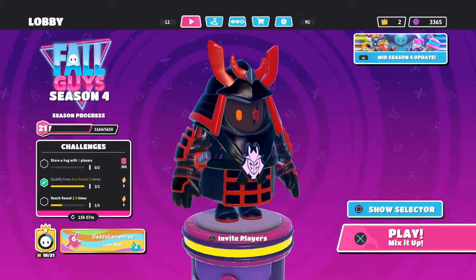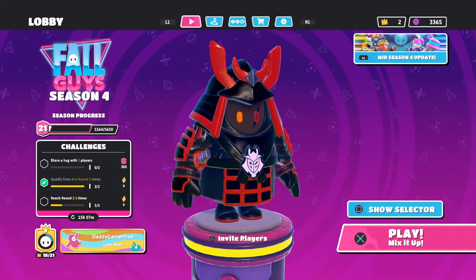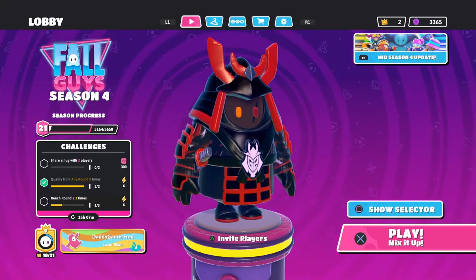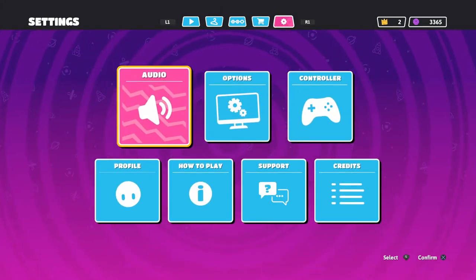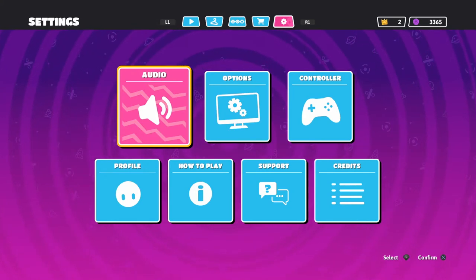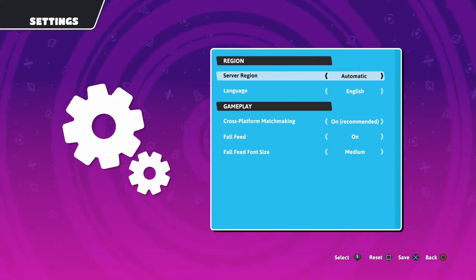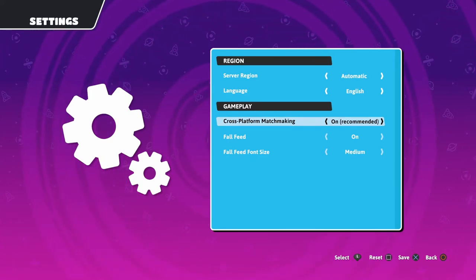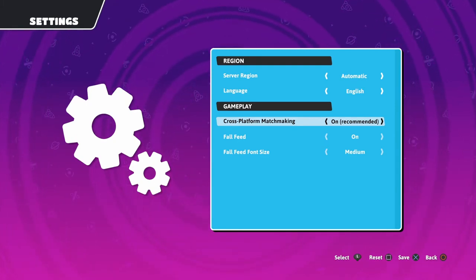Cross-platform play is enabled now inside of Fall Guys Season 4 because of this mid-season update — it turned it on for all users. If you want to turn it off, go all the way into your settings on the top tab right after the store by clicking R1, or if you're on PC just click the settings button. Move over into the options menu and below under gameplay you'll see cross-platform matchmaking — it's on by default. They recommend keeping it on.